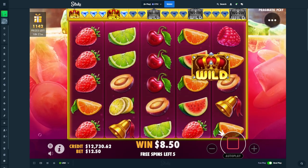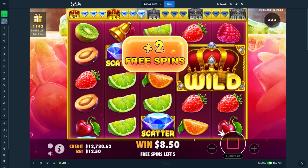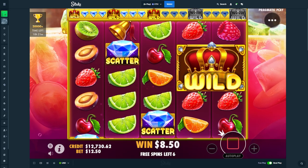Beautiful. Plus three. And then another scatter right here — might be back to back doubles. Yeah, it is. And it's another plus three. Hey now, we like that. We like that.